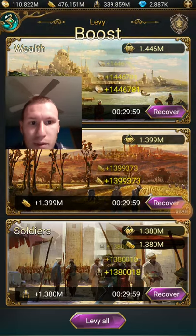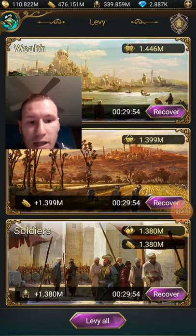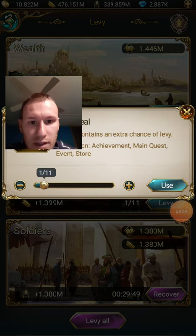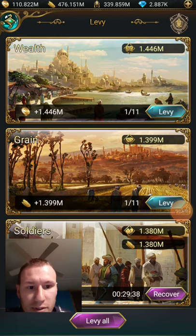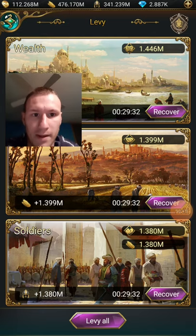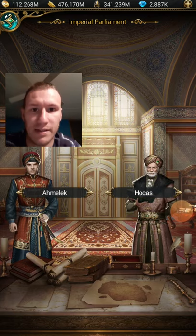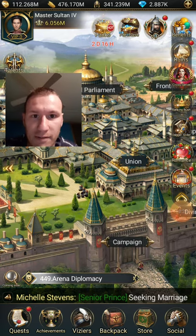I'm going to do this boost — and it's boosting my money normally, which is something you really need. I'm going to need to recover each one of these. To show you what that is — this thing right here, levy seal — that's what you use to recover these things. You need to use it 12 times. I've only got up to 11 at this moment.